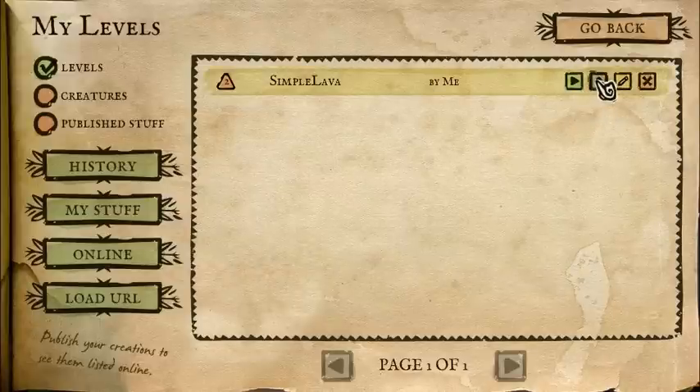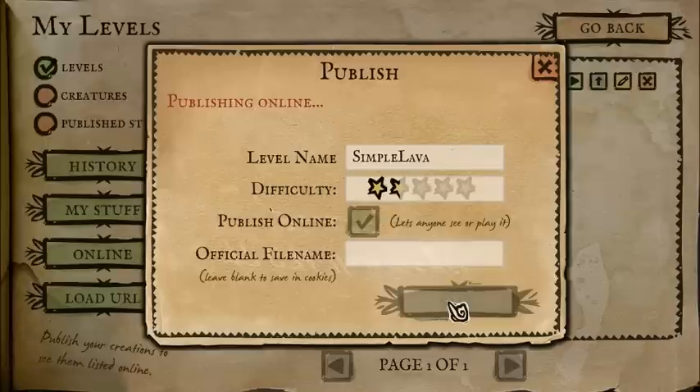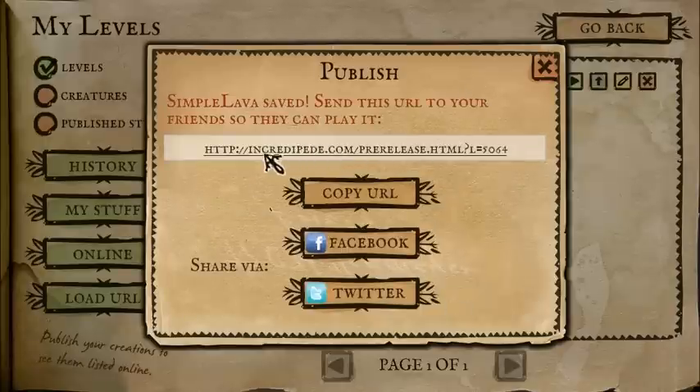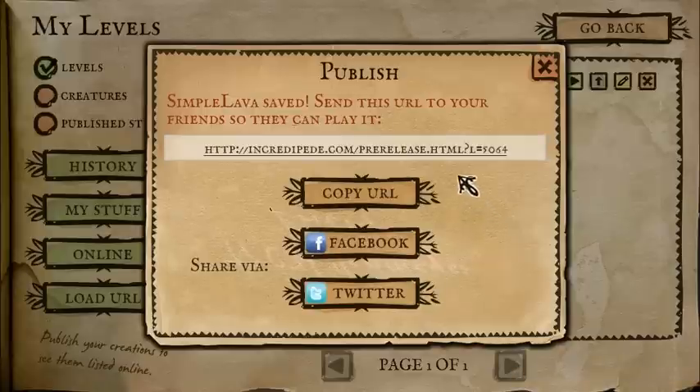If we want to, we can upload it — this will upload it to the server. I can retune what I think the difficulty is and I can change the name if I want to. When I hit save, publish away. Then I get this little link. I can copy the URL to my clipboard and send it to people — paste it into the forums, put it into Facebook or Twitter. Since it's a level, people won't be able to play it unless they've bought the game. If you make a creature while you're playing the game, then anyone can play it, even if they don't own the game. But you can only play levels other people make if you own the game.